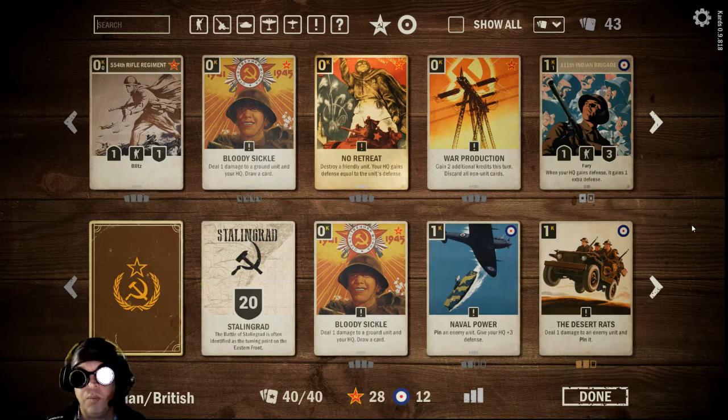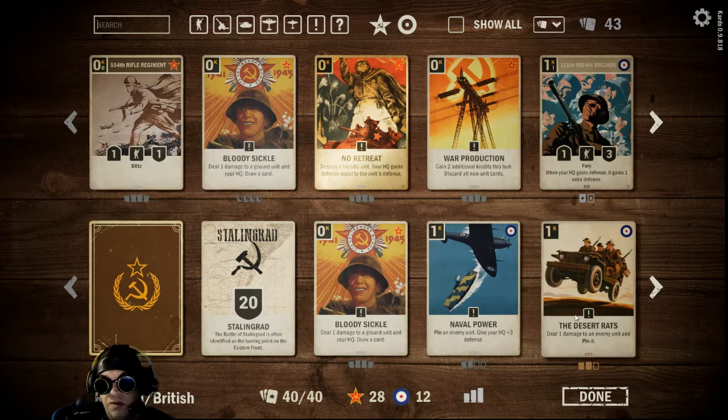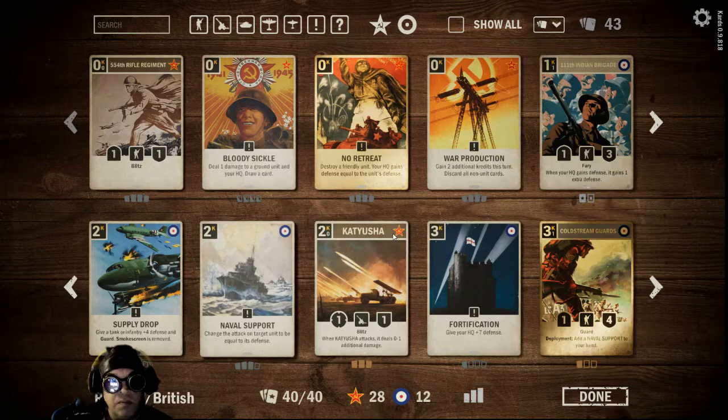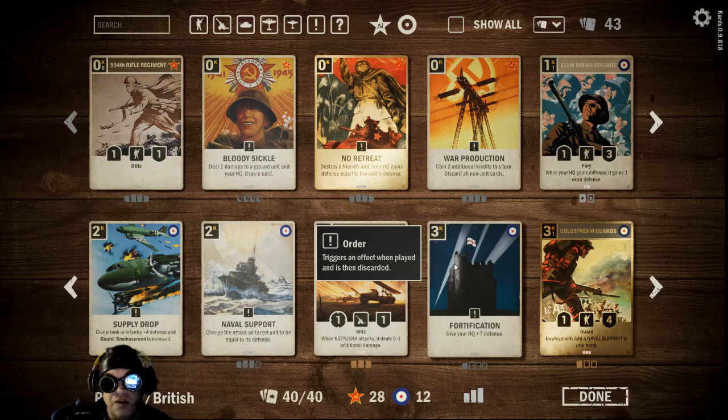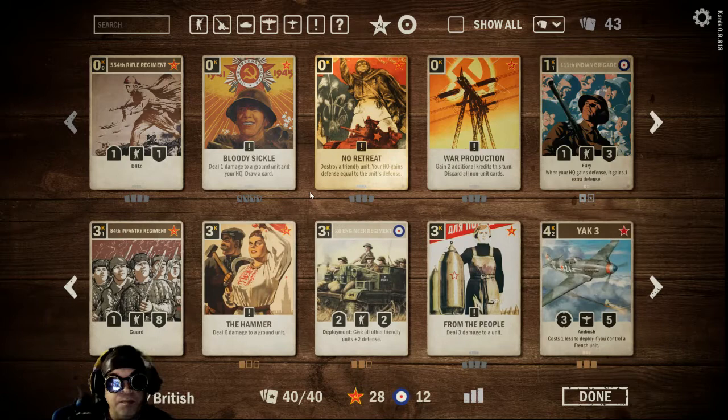Here is my Russian-British deck. I'm running a unit removal draw card — always a good Russian card — Naval Power, the Desert Rats two, two Naval Power, two Supply Drop, just running one of those, Naval Support — I'm running three of those. Katie is always good, and I'm running one Fortification because I've been getting beat out by a couple of points, so that Fortification helps me out. I have a Cold Stream Guard just to help facilitate bringing out some Naval Support just in case.